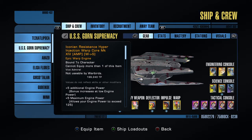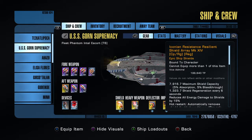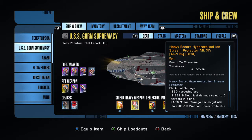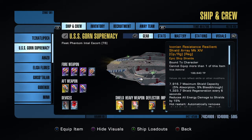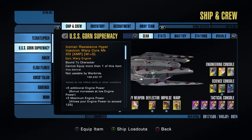I've currently got the Iconian set, mostly because I haven't actually changed it over yet. But this can be replaced — again, this is a budget build — so the first and cheapest set you get access to is maybe the Borg set, because that's probably the easiest reputation to get marks for. Shield, deflector, and impulse from the Borg set, and then an elite fleet warp core to go in place.